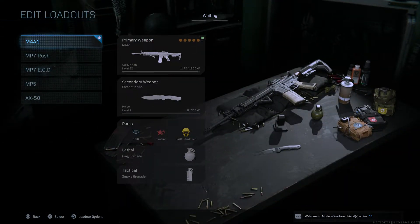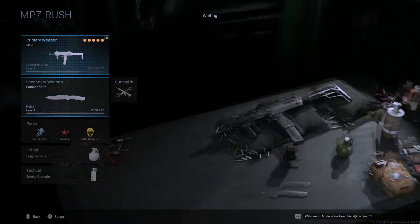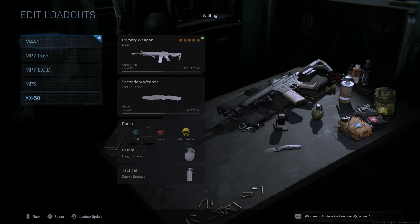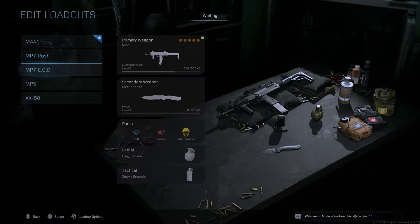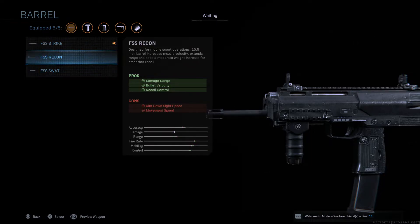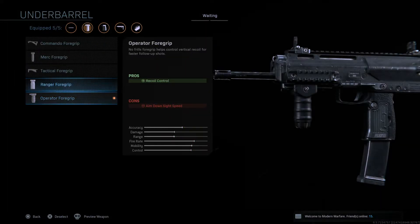Now I have two MP7 classes — they're basically the same except this one is for rushing because it has Double Time, which increases movement and duration of tactical sprint. The problem is nades will one-shot you. For tacticals, I always use frag grenade and smokes — that's basically the best option right now. For attachments, I went with the FSS Strike barrel for bullet range and velocity, and I tried to lose as little movement speed as possible for rushing.